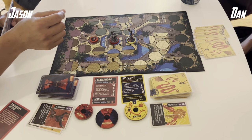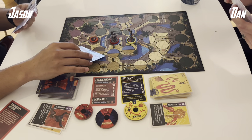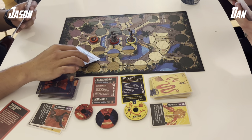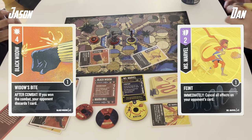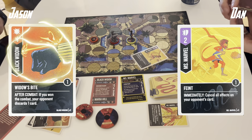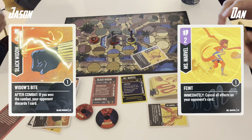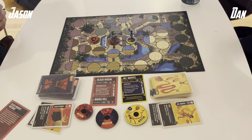I'll boost with Caught in the Web because Ms. Marvel has moved out of range. I'll take the high ground and hit down with Black Widow — it's hard enough to get these high ground triggers against Ms. Marvel as is, so I'll try to make the most of it. It's a 5-value Widow's Bite into a Feint, so no effect goes through but it's 3 damage. It does leave me directly in range of Ms. Marvel, but I think the plus-1 at that point was worth it.